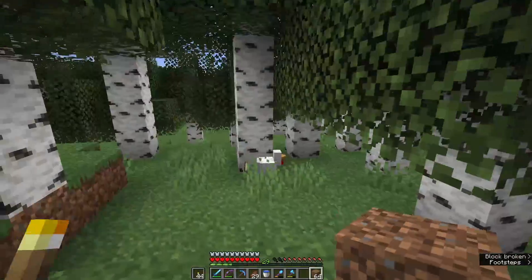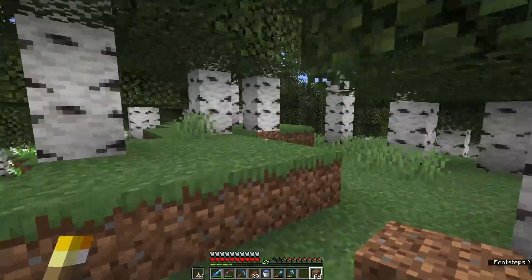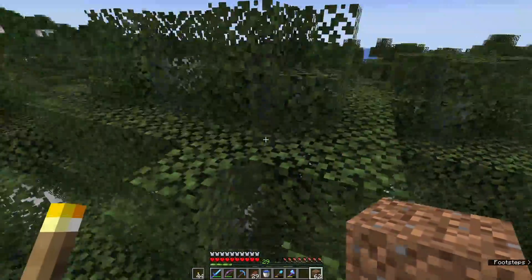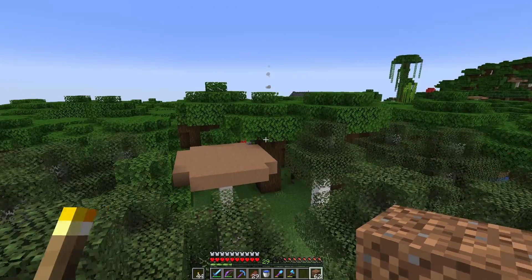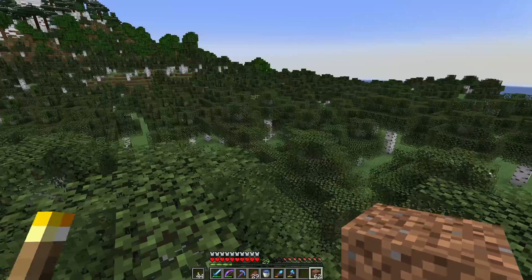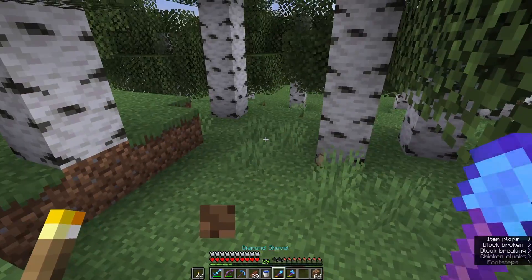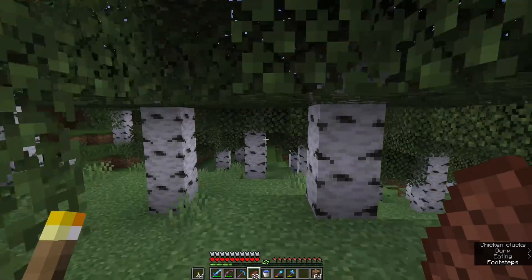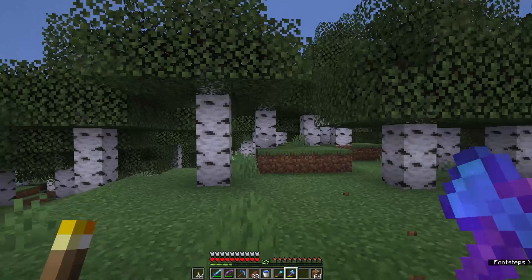Right around here I think would be a good spot. We'll clear a little bit of these birch trees, put down a whole bunch of dirt, build it up a bit, and that way if we're high enough up we'll have a good view. I think if we put it here it'll be centered around a whole bunch of the other building we'll probably be doing. So this is a good spot to start chopping trees and putting some dirt down to build a little mound and get another portal down here.